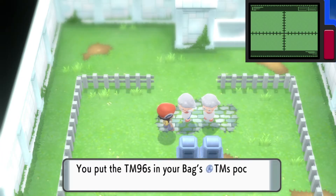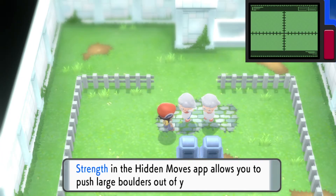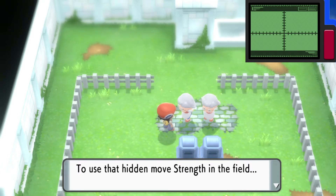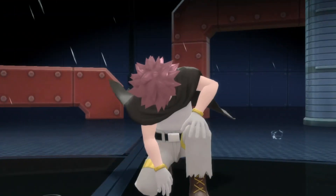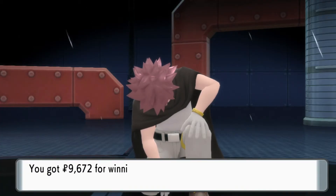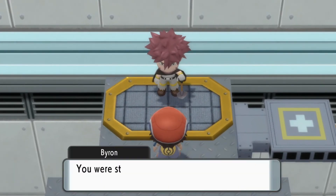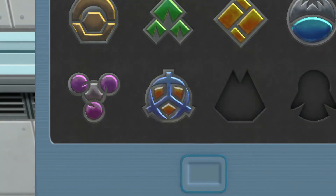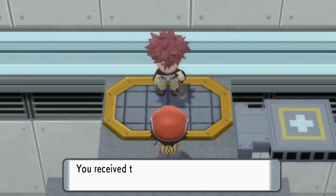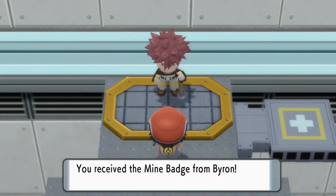With that, you've got the capability to use Strength, but it doesn't actually unlock until you get the gym badge that goes with it, and unfortunately you don't get that until much later in the game when you defeat Byron. Byron is in Canalave City — if you're not sure how to get there, you can check out the video linked above. It's the sixth gym badge you'll come across. You don't actually need to use Strength until later on in the game, so it's okay that it doesn't unlock until then.